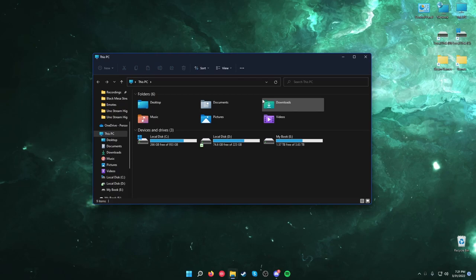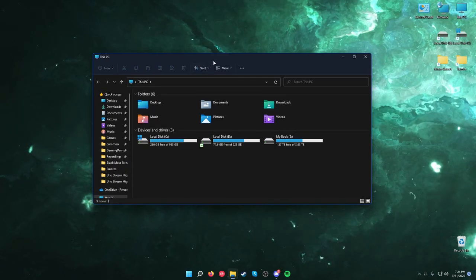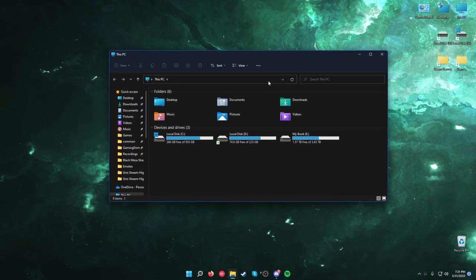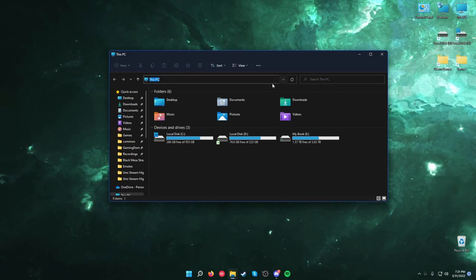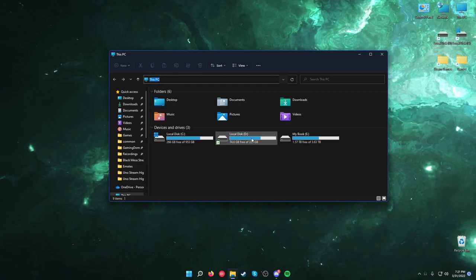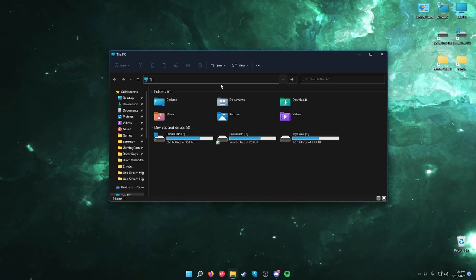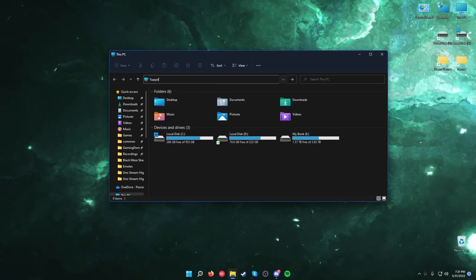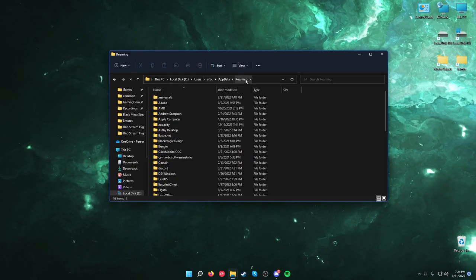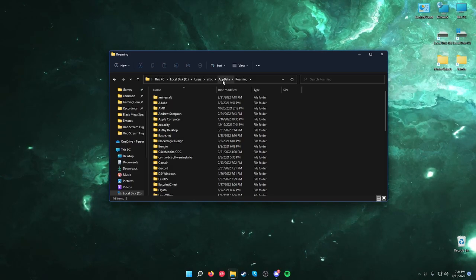We're going to go to your file explorer — I'm on Windows 11, but same thing for Windows 10, even Windows 7 or Windows XP. What you're going to want to do is go to your file explorer, go to 'This PC', and in the address bar at the top you're going to want to type in percent AppData percent, no spaces, and click that. You'll be sent to your local disk, users, your username, AppData, and Roaming.